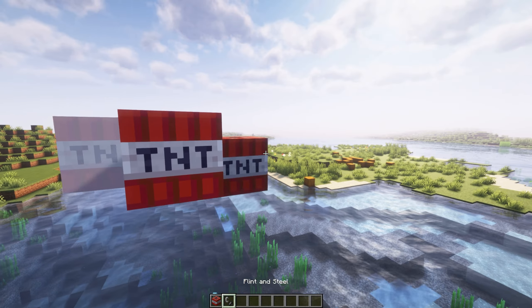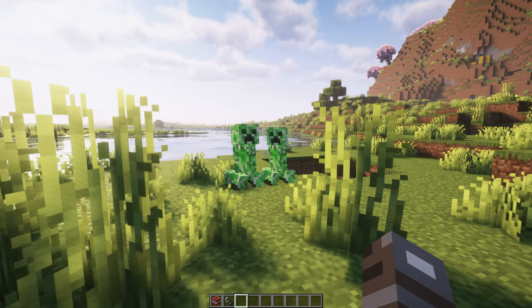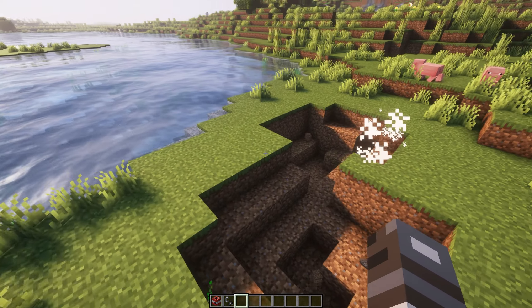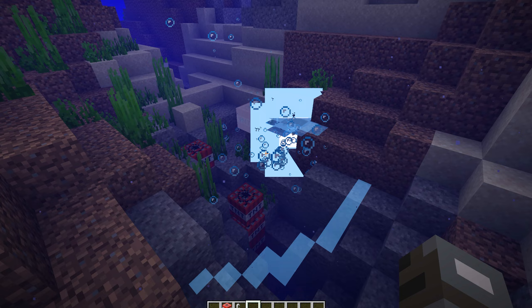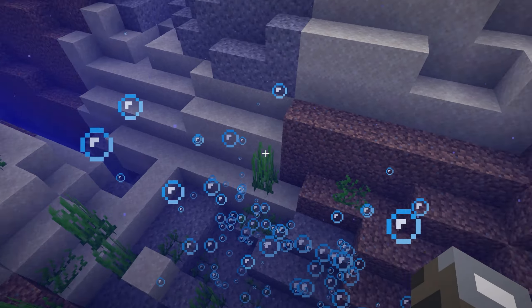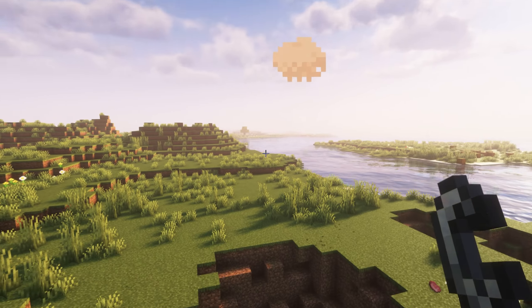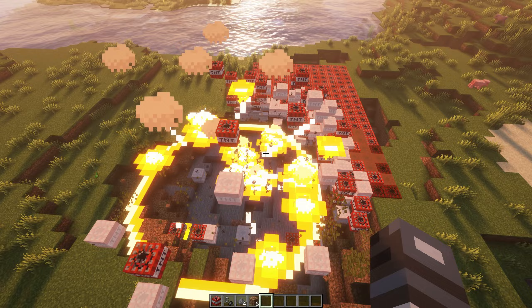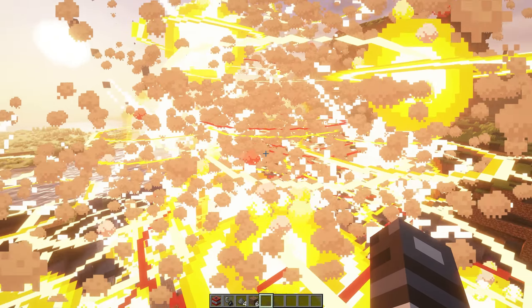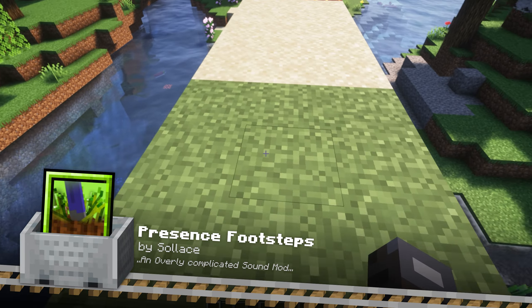Explosive Enhancements takes Minecraft's explosions to a whole new level. With this mod, every explosion becomes more dynamic and impactful. It introduces a variety of new particles and visual effects that you can toggle on or off depending on your preferences. One standout feature is the underwater explosion effect, where explosions beneath the surface create a cloud of bubbles, mimicking a realistic underwater blast. Additionally, the mod takes explosion size into account — for example, the explosion of a regular creeper is smaller compared to the much larger blast radius of a charged creeper.